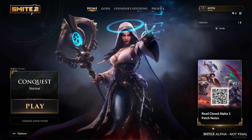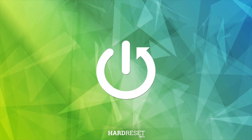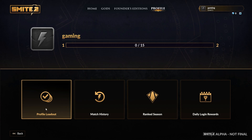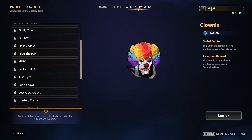Hello, in this video I want to show you how to equip a global emote in Smite 2. To do this, first you will need to click on your profile, navigate to profile loadout, then there's the global emote and if you have one of them unlocked you'll be able to equip it right here.